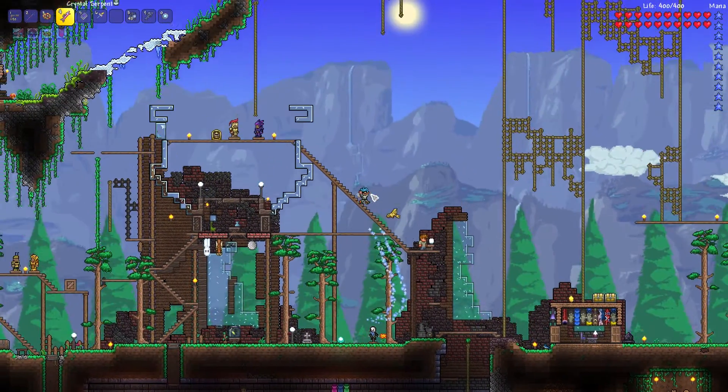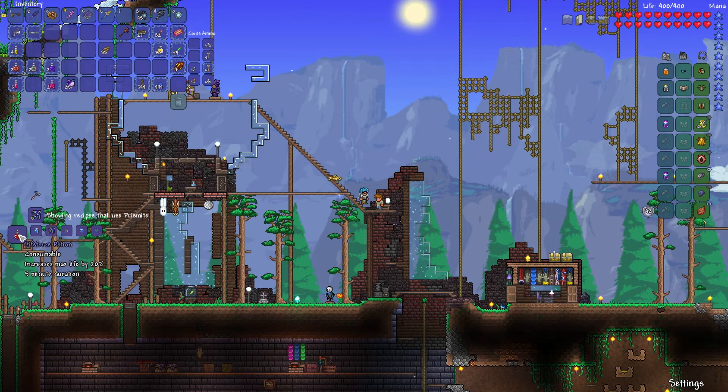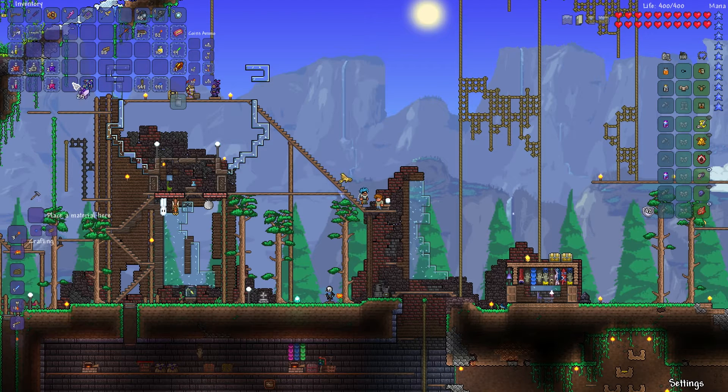I forgot to show you guys what the guide says about these two fish that I caught in the Hallow. The prismite you can use for a life force potion, which will be really useful - it increases max life by 20 for five minutes, so that's 80 HP extra, which can be really useful. And this princess fish...